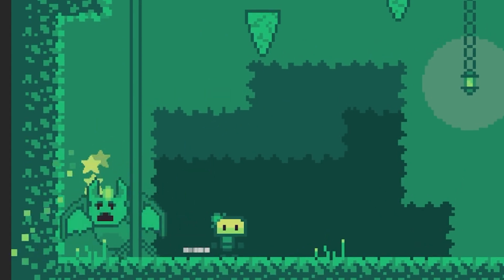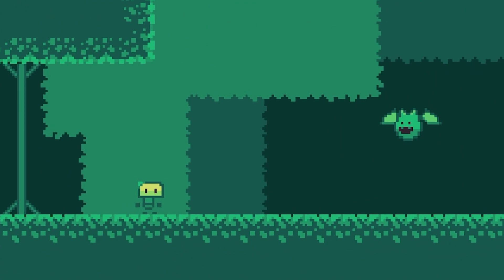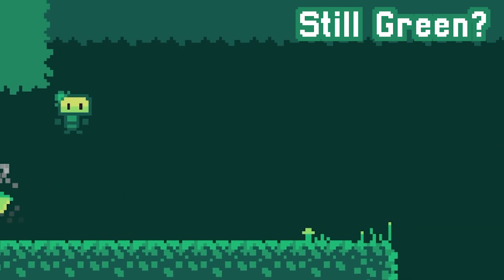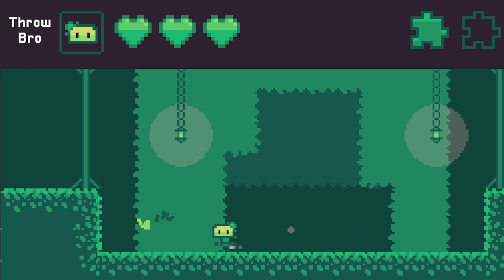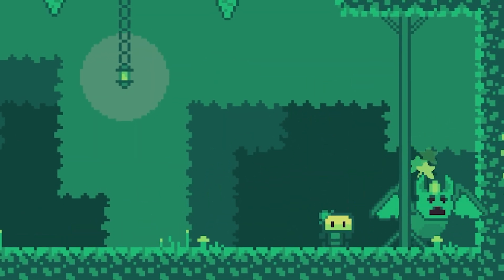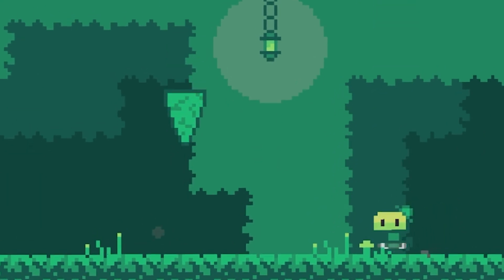I realized I had subconsciously prepared players for this attack throughout the whole cave world. In the first level you are introduced to the bats and learn that they glow green right before dashing. Later you meet the ram enemy, where she creates a block when bumping into a wall. This all builds up to the Winged Wraith, where she does all of those things — she turns green, charges at you, and then spawns a block when hitting the wall. I also added some extra difficulty by making stalactites fall when she hits the wall.